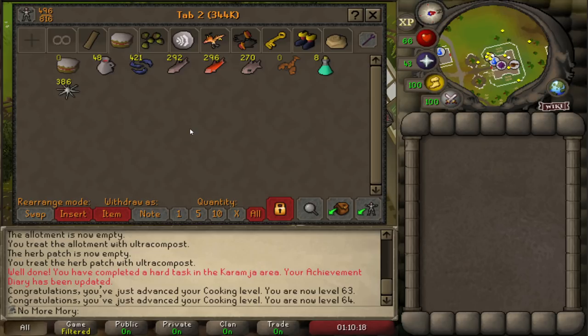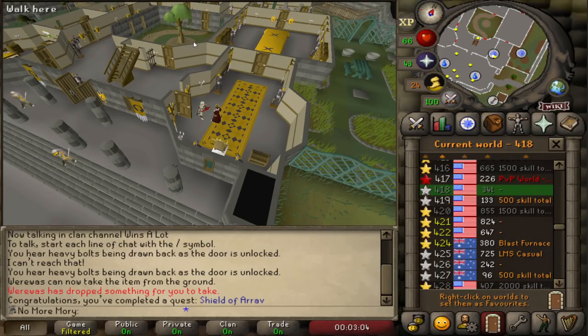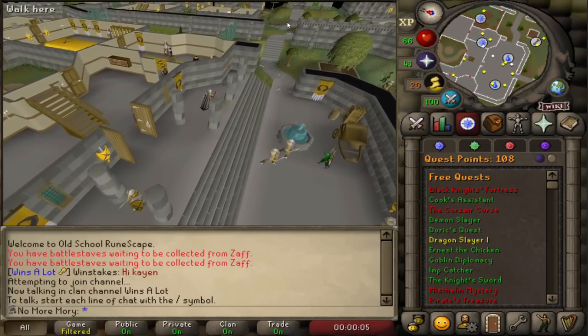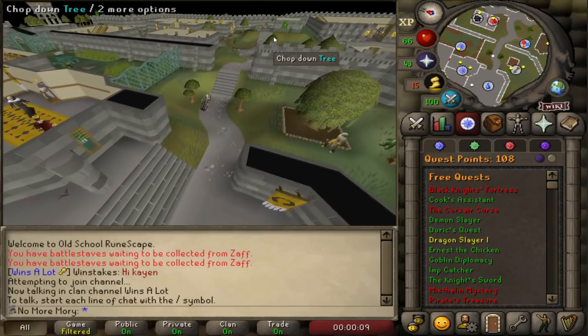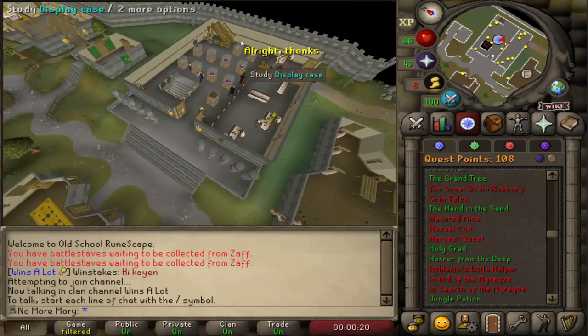Back to some quests now that we have food. Quest done! Let's hop back to a pay-to-play world so we get our graceful effect and our weapon back. Getting a partner for Heroes Quest is going to be considerably more annoying because we can't just use an alt — there are a lot of requirements and I'm not training up another account just for that. But before we even go to do Heroes Quest, we have to finish off Dragon Slayer 1 first.